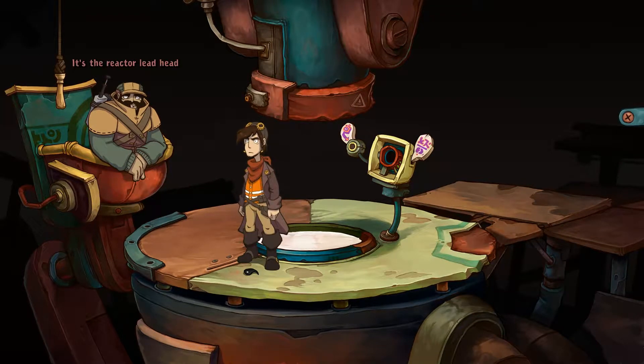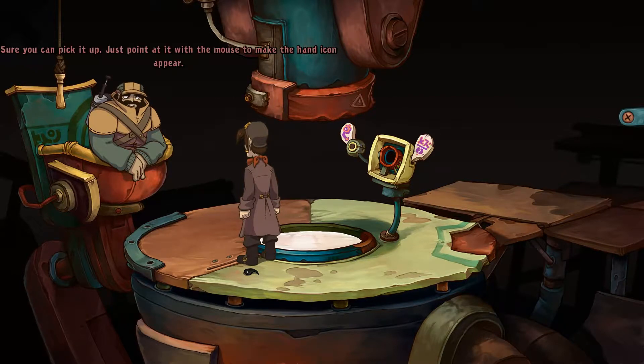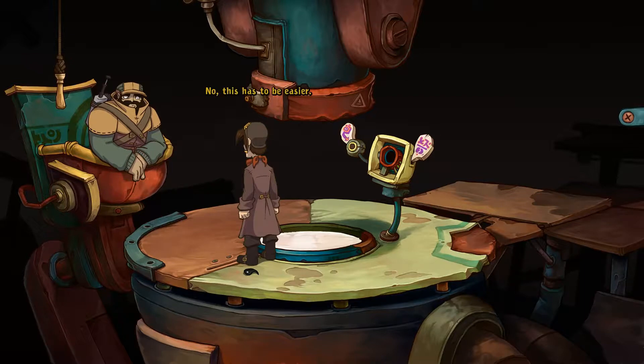What's that? It's the reactor lead head. But it was a cathode plunger in the last game. It's the lead head — believe me. You need it to repair the press. And how exactly am I going to do that if I can't even pick the thing up? Sure you can pick it up — just point at it with the mouse to make the hand icon appear, then left click to pick it up. This has to be easier.